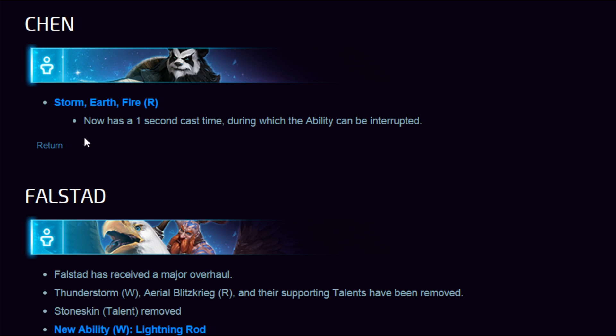Chen — Stormfire now has a 1-second cast time during which the ability can be interrupted. This is huge — Chen has been nerfed, people have been asking for it. This nerf will kick Chen down on pick standings and make CC even more important to try to interrupt him when he's trying to escape.